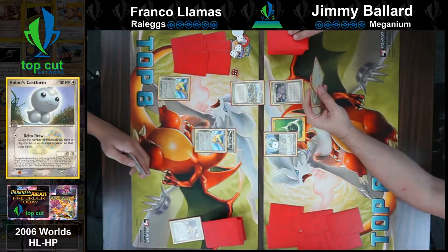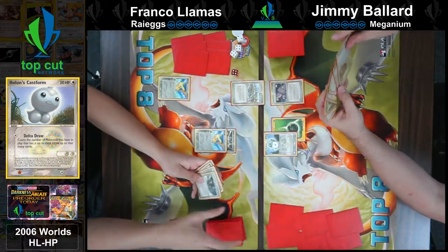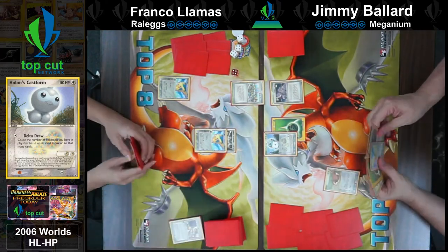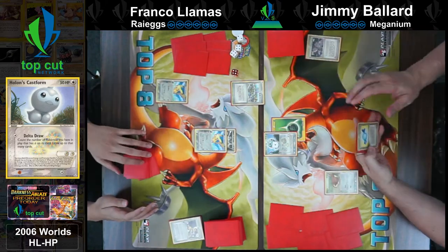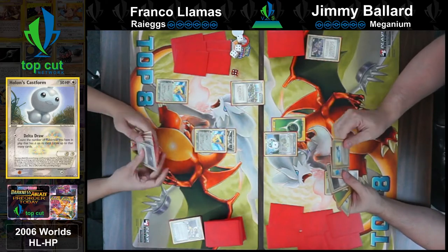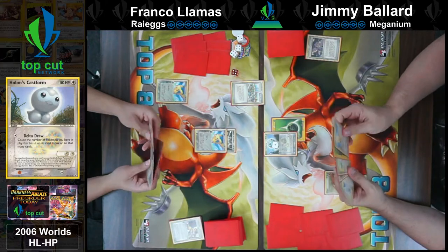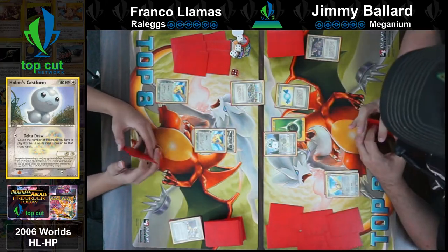A Battle Frontier hits the field. Against the Meganium deck it's only going to stop the Pidgeots. The Meganium deck — all decks played stadiums back then, so it was unlikely a stadium got stuck the entire game unless you knew your opponent was completely out of them.